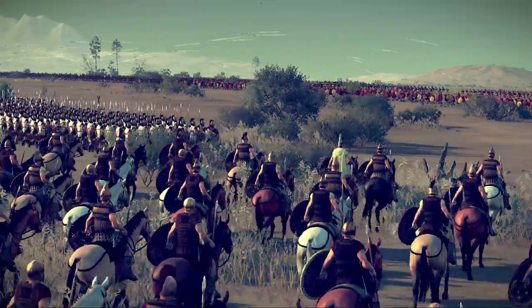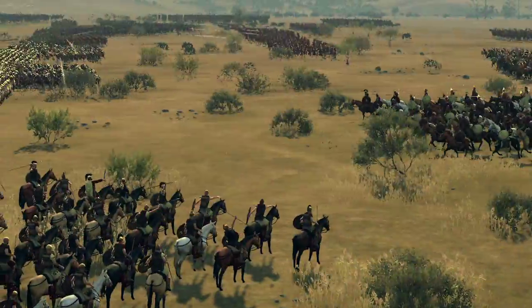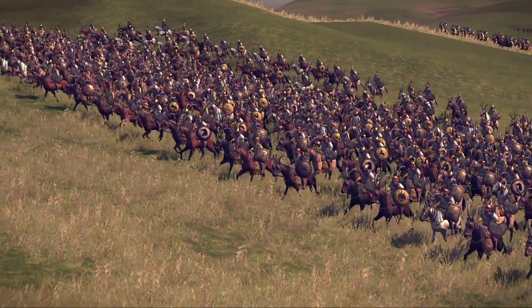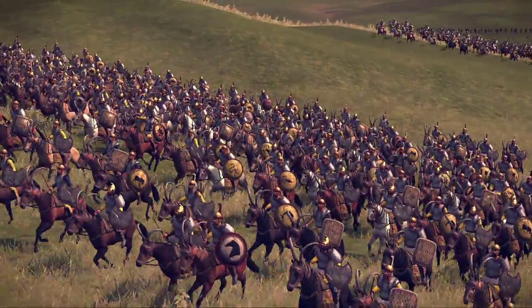Combining well with the slow-moving phalanx, these troops would protect the exposed flanks of the hoplites, and their suitability for this role made them a much sought-after force. That's it for this unit spotlight. We hope we've shed some light on the history and purpose of these units. Tune in again soon for another unit spotlight.